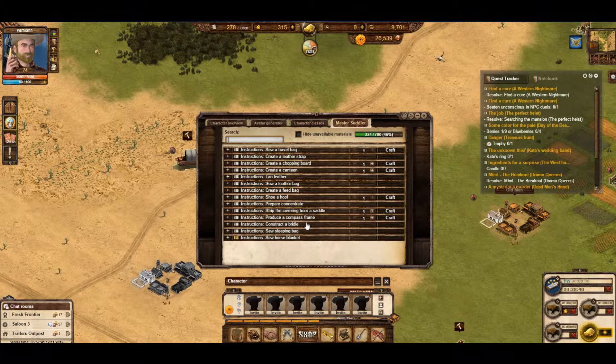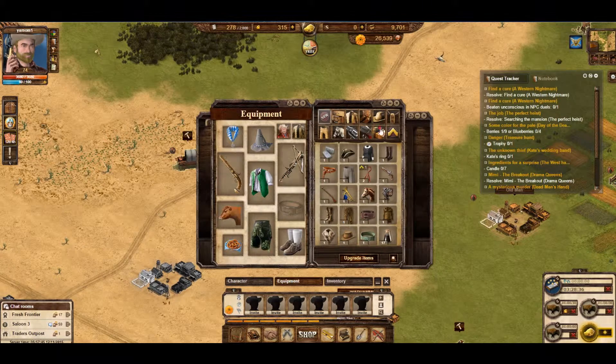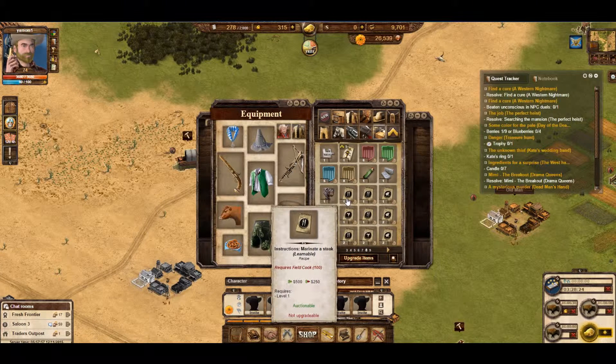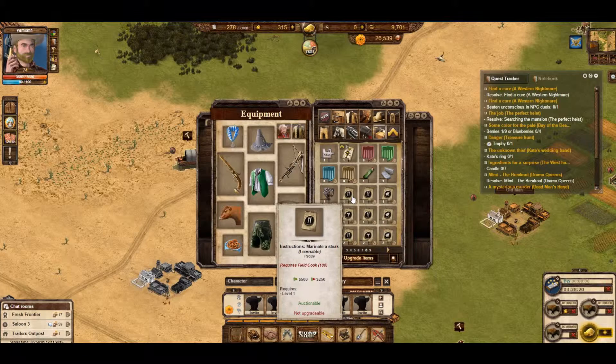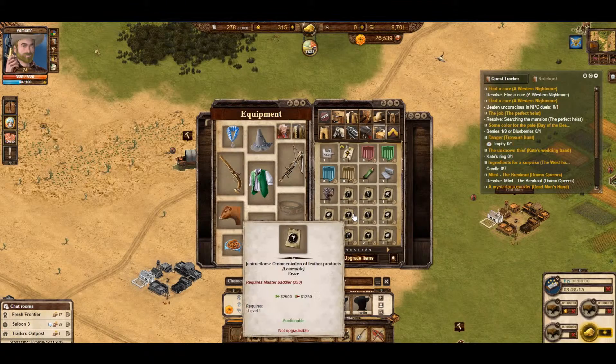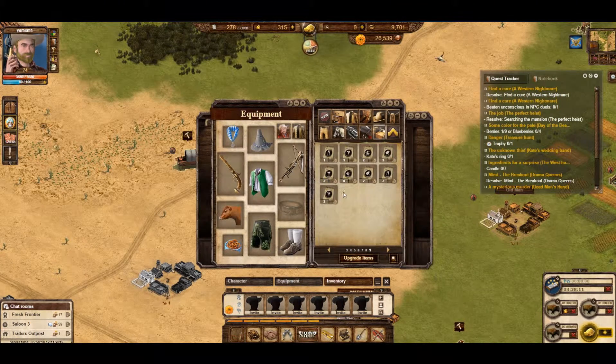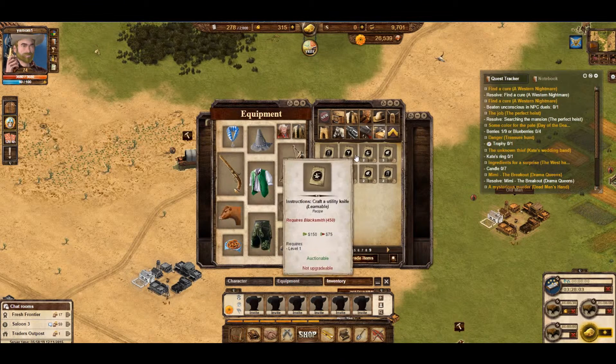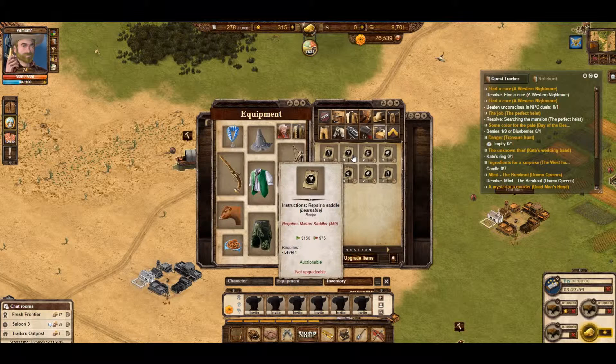In order to actually make something, you need to know how to make it. In your inventory, you need to find things that look like this — these are recipes. You can buy them off people in the marketplace, you can buy them off your trader, mobile trader, or you'll just randomly find them on jobs. The knife and fork is obviously the field cook, the watering can is obviously the tonic peddler, the little saddle is obviously the master saddler, and the anvil and the hammer is obviously a blacksmith. If you hover over them, it'll say — for example, this one, because I'm a master saddler — it'll say requires master saddler 450. This is in red, which means I can't use that recipe. If it was green, I'd be able to click on it, and it would use up that recipe, and I'd learn it — I'd memorize it, and I'd now know how to repair a saddle in this case.